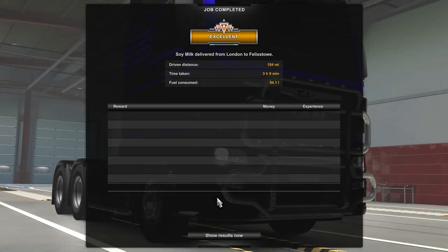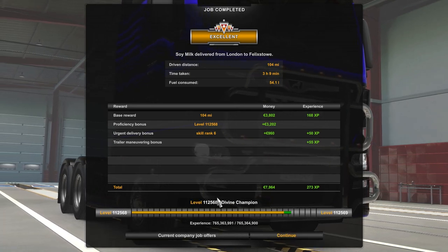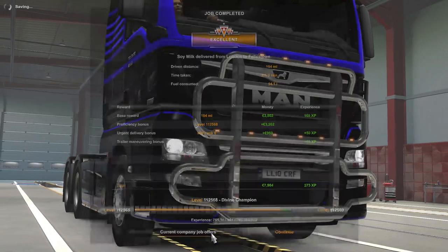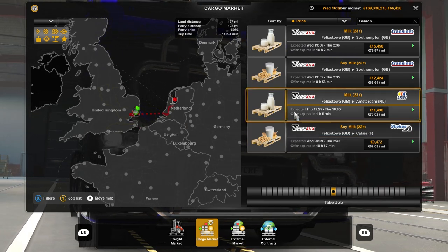We drove excellent — drove 104 miles, it took us three hours and four minutes to get here. We used 54.11 gallons of fuel. Delivered some soy milk.